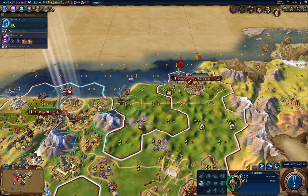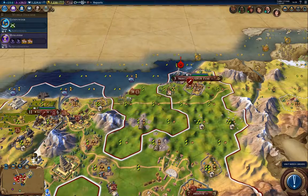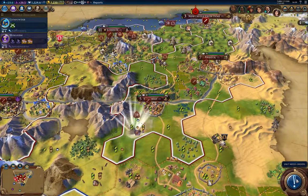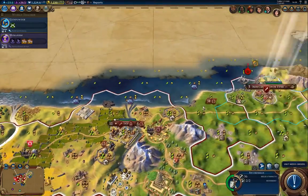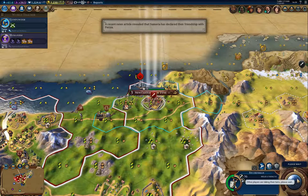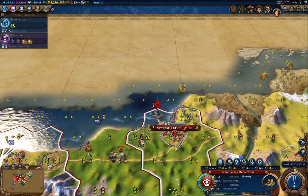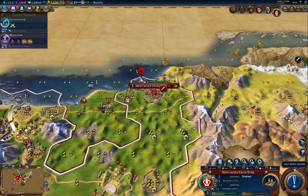Are those truffles improved? It doesn't look like it — I'll find out. Definitely improve that. I wish they'd fix that bug with actions that should be available but aren't — it's really annoying.